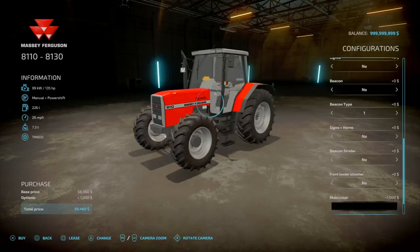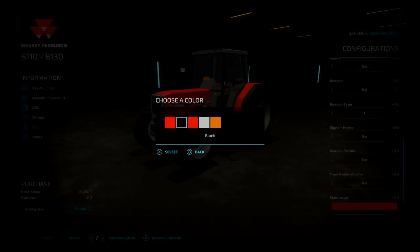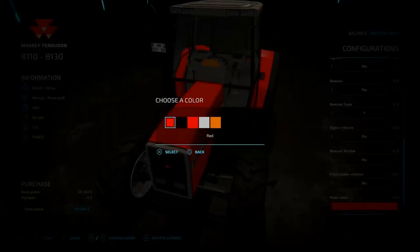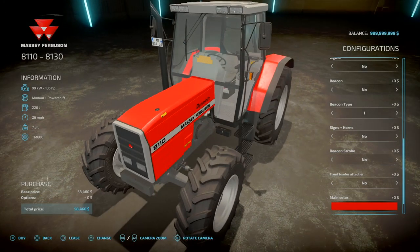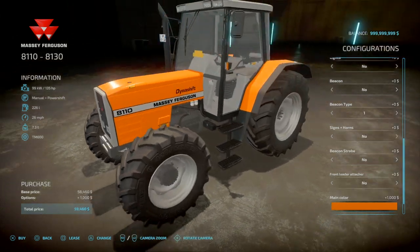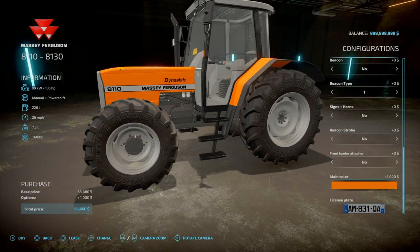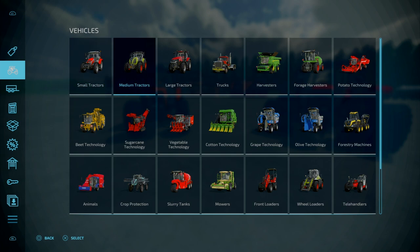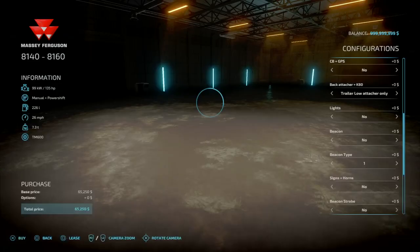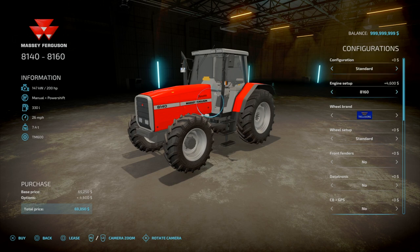Colour options: you've got red, black, a slightly different red — more of a faded red — white, construction or communal orange. For the larger variant, the configurations are exactly the same. The only difference is the engine: 160, 180, or 200 horsepower.